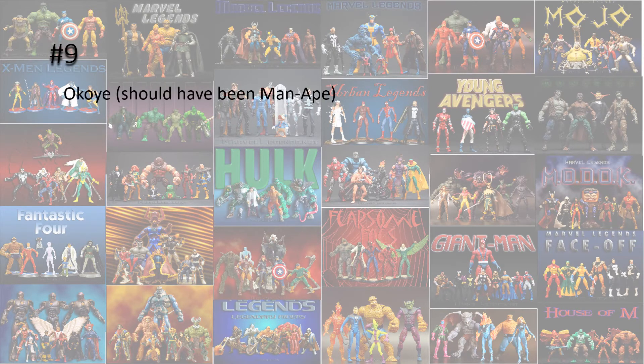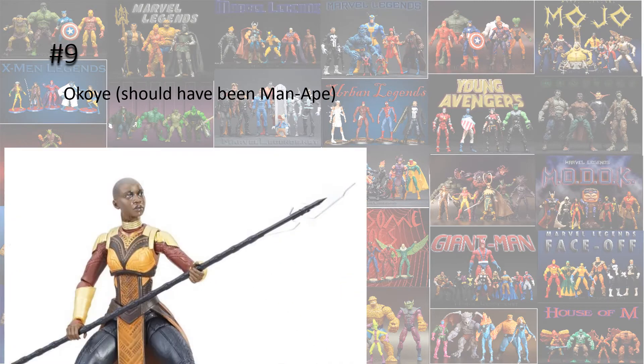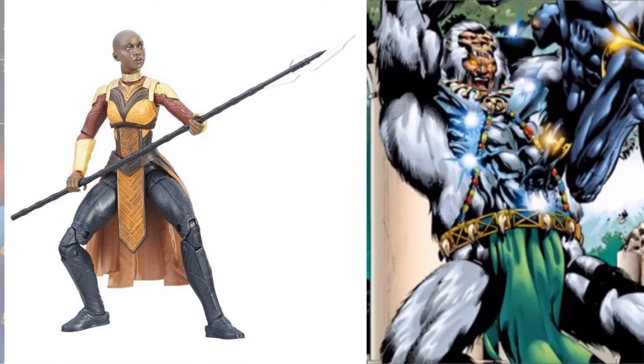So number 9, Okoye from Black Panther. In my opinion, this one should have been the Man-Ape. I don't know why they didn't give it to us. I know they're giving us the Man-Ape in the second Black Panther wave as the MCU version, but I still think we should have gotten the comic book version of Man-Ape.